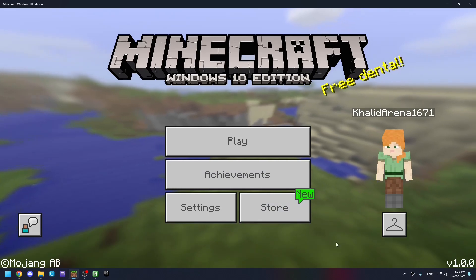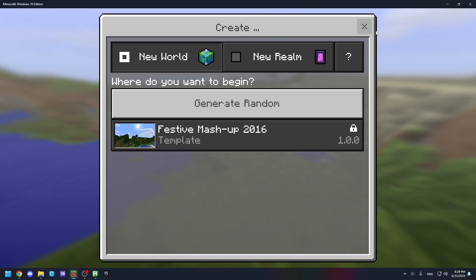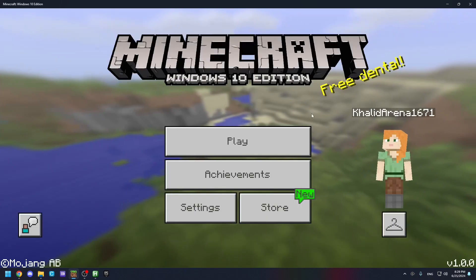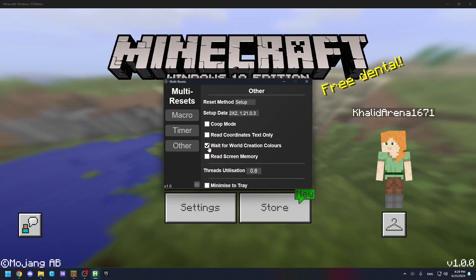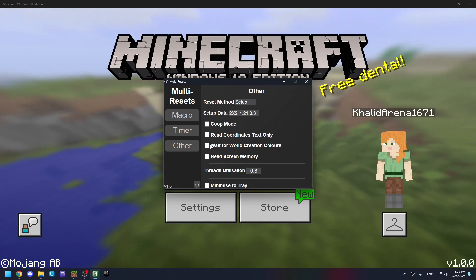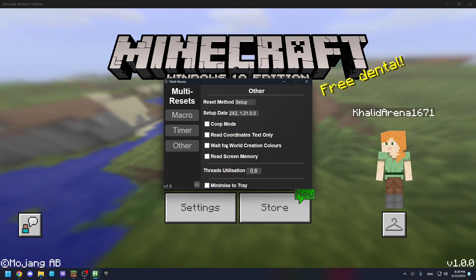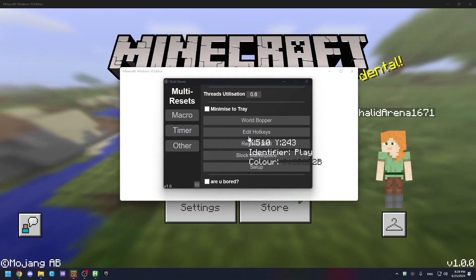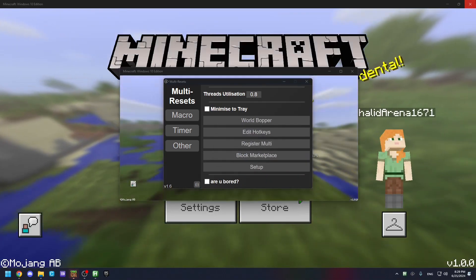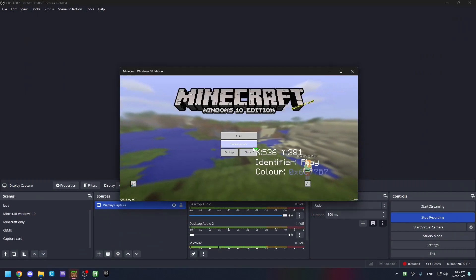On versions like 1.0, you have the very old UI. You also have to do the setup because it's different from 1.2.13 and you can't use setupless. Disable wait for world creation colors compared to 1.21, because that's only necessary for the new UI. Then do the setup — I also registered multi before recording this part.